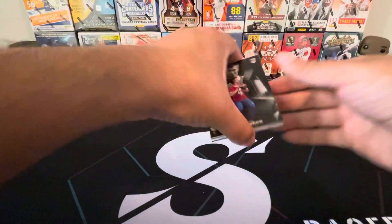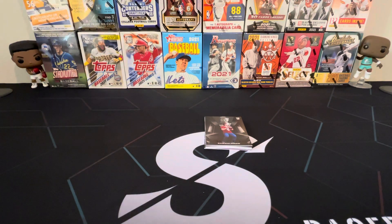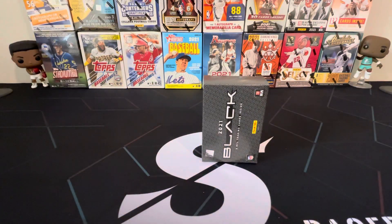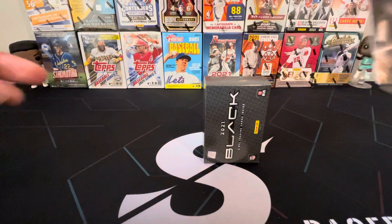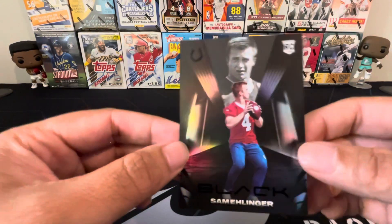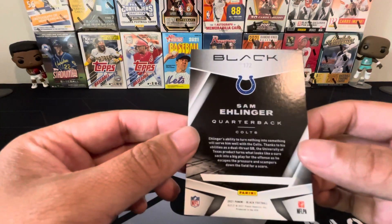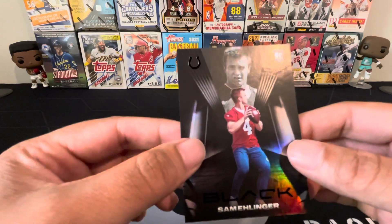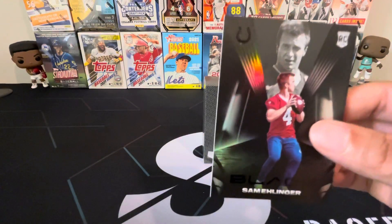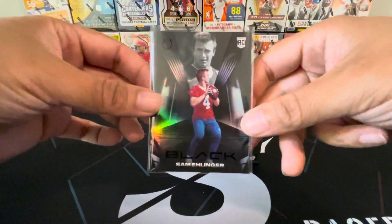Alright, we start with a rookie. We got Sam Ellinger — he can really play, got a lot to look forward to with this kid. I think this is the base. First card, we pull a base rookie: Sam Ellinger. Not bad at all. I'm going to sleeve it up — protecting our rookies.